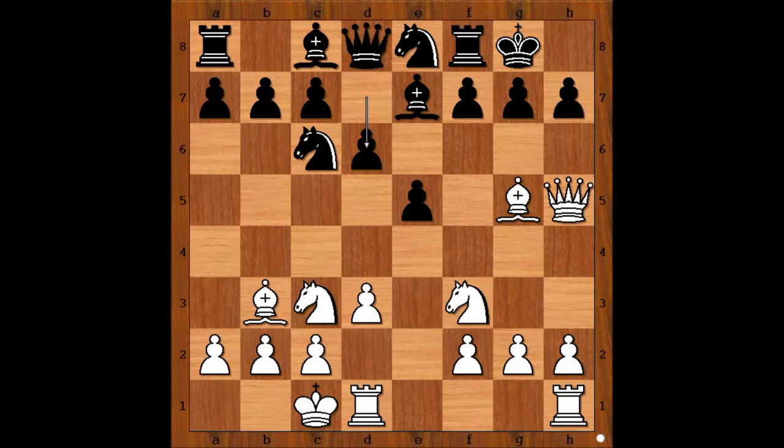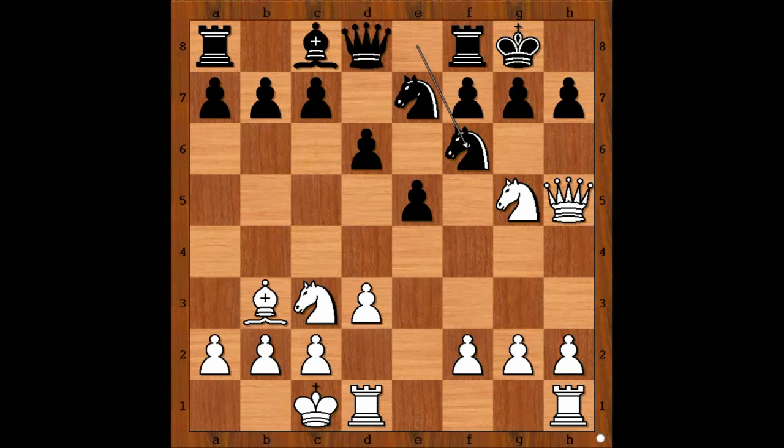White wants to bring his knight to d5 with a tempo. So we have bishop takes bishop. Queen takes bishop. What happens if knight takes? Then perhaps knight to g5, and after knight to f6, knight takes on f7.